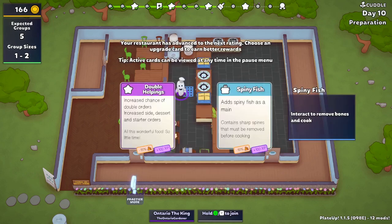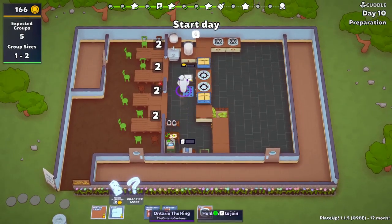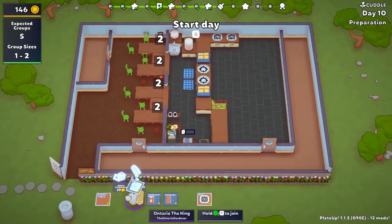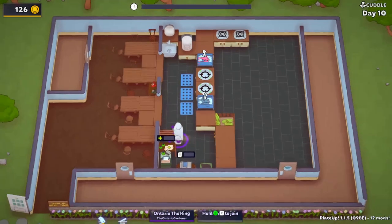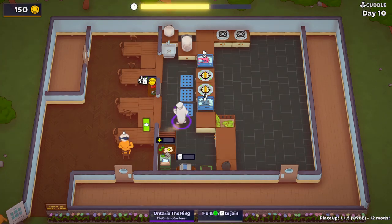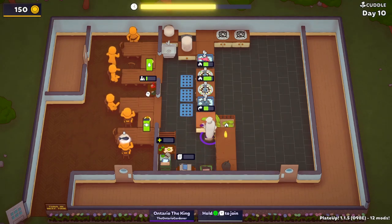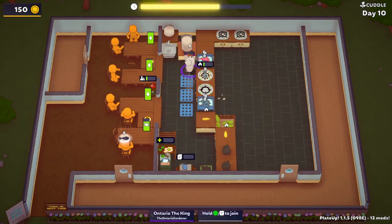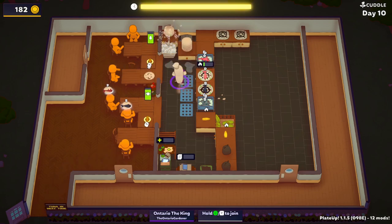We get double helpings or spiny fish on the card. Crab cake is a terrible card. Spiny fish is probably easier than crab cake because all you gotta do is take the bone out. Crab cake has flour, chopping — it's a lot more involved. We end up going with double helpings, which gives you another chance at a double order. The only thing that worries me is the corn, because you already have two bags there.